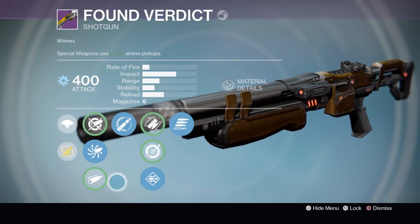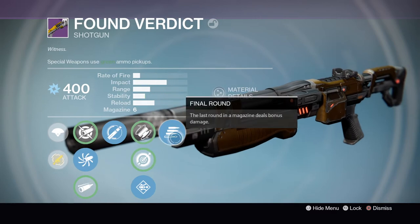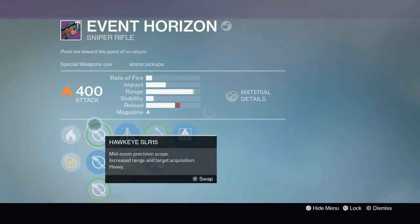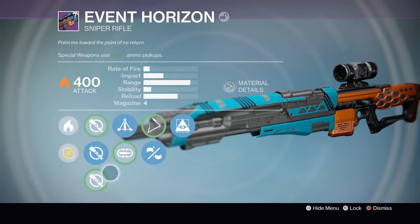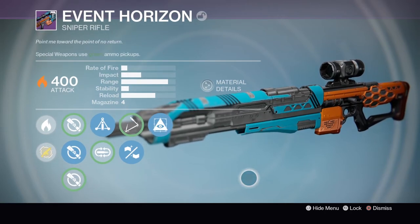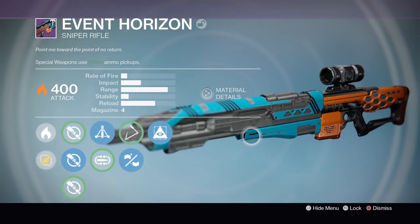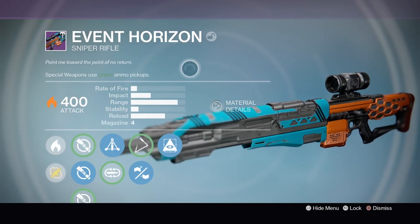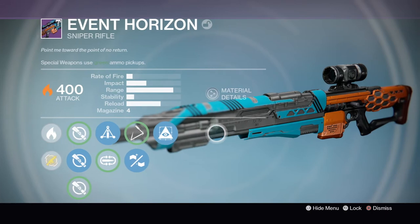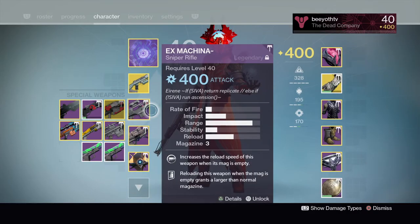The Found Verdict shotgun is really good — it looks terrible like all the Vault of Glass weapons do, but it's really nice. You've got a lot of range on it, full auto, Send It, and Final Round. I like the Sword Breaker a little better though. The Event Horizon — this is a god roll. I got solar damage, Short Gaze, Triple Tap, Casket Mag, and Hidden Hand. I think the best archetype of sniper rifle at the end of Destiny 1 was this super high impact type — it's the 72 rate of fire in Destiny 2. Six shots total if you land precision shots, plus Hidden Hand for target acquisition.